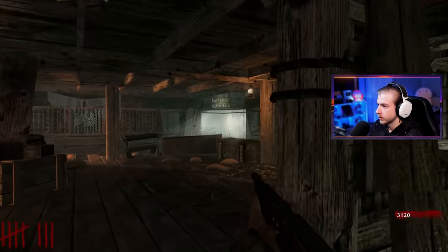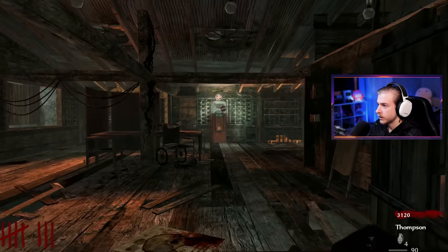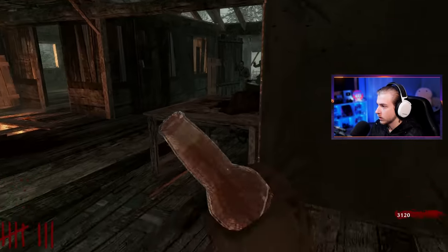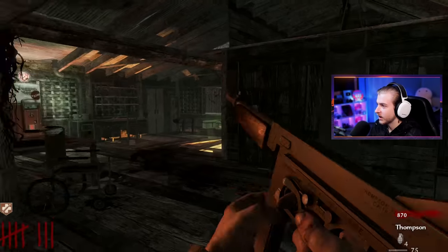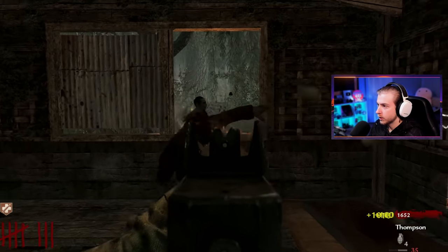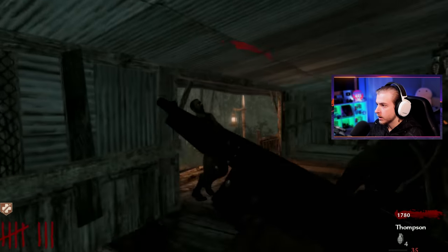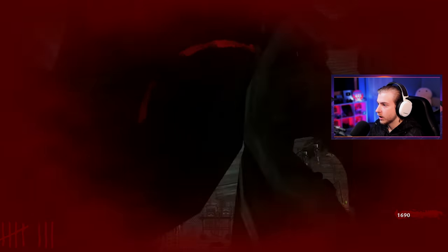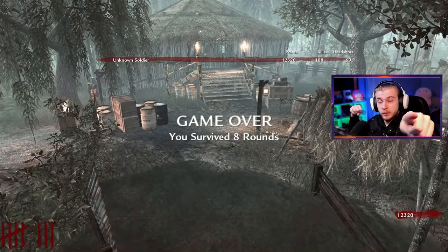Oh no — don't be coming through these windows. Oh my god, it's over — even with Jug. I'm an idiot. 69 headshots though — that was all planned, it was part of the plan. We're going to try to speed run through this one. I'll just show you guys what perks spawn in what areas, but I'm going to try to get this gate open. I'll see you guys when we're all set up.